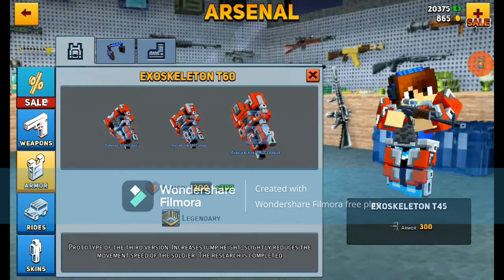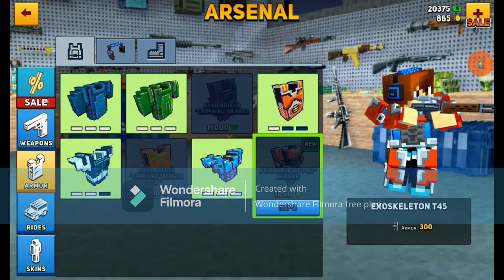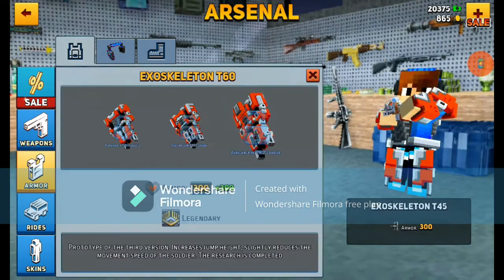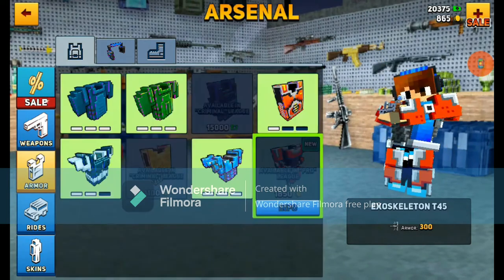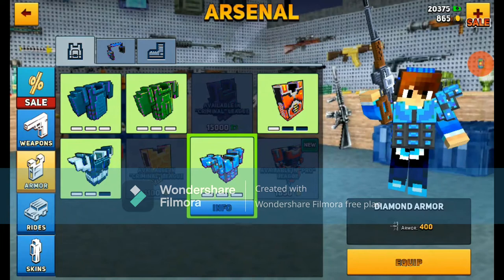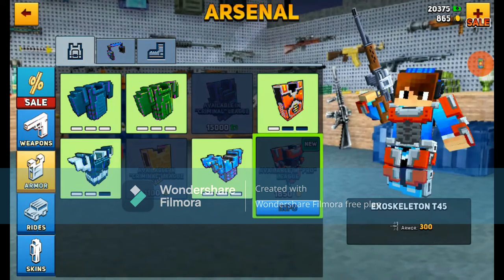The exoskeleton is also better in armor points and increased jump height. You might see the slightly reduced movement speed and think the diamond armor is what you want — no. When you get the maximum upgraded exoskeleton, you don't even notice the movement reduction; it is so slight that it's not even a factor anymore. On my previous accounts, I've beaten people with maximum upgraded diamond armor using the exoskeleton. It's barely noticeable, if at all.